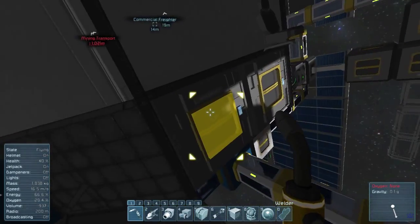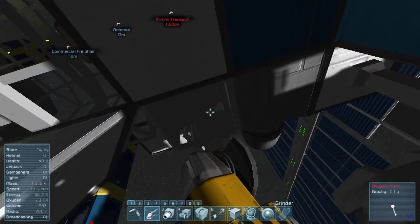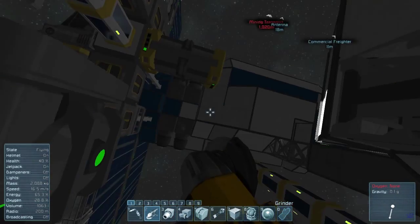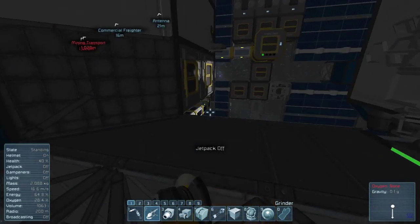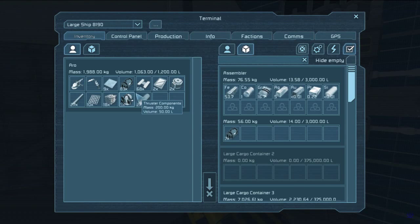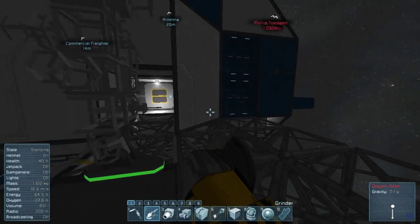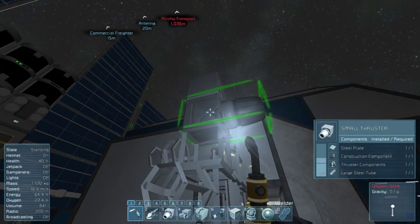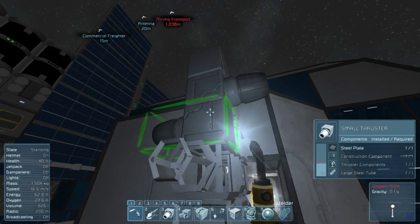I need thruster components and a power source — a power source would be handy. Oh, I could have swiped steel tubes from it. I think I need one for a small reactor because this thing doesn't have any power. Might need another thruster component too.